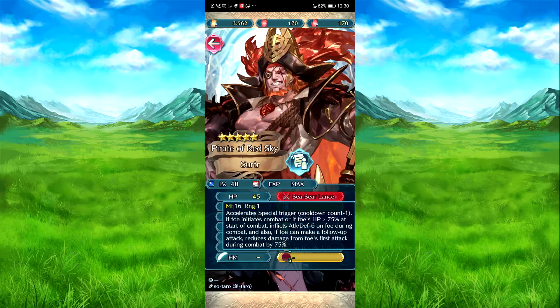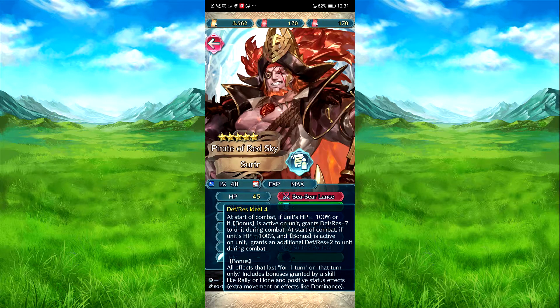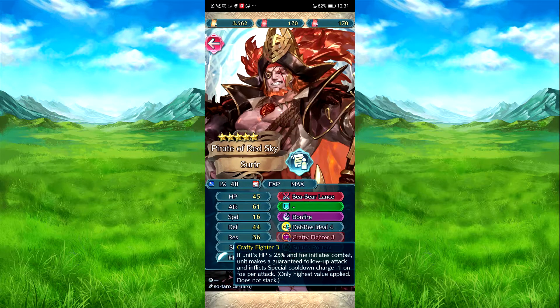Pirate Cert — Seize Scare Lance. If foe needs his combat, or fully speed, plus 70% during combat. Attack, defense minus six on foe. Also, a foe mix of all attack. Reduces damage by foe's first attack during combat by 70%. Bonfire — upside, 50% of his res. High res. Defense, res ideal. More at start combat if his HP is 100% or if he has a bonus active on him. Defense, res plus seven. If both were active, he gets an additional plus two defense and res. Crotty fire if his HP is 25%. And he uses combat — he's guaranteeing a follow-up attack. And inflicts special clone charge minus one on foe per attack.